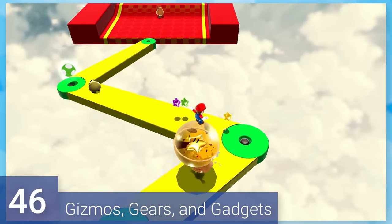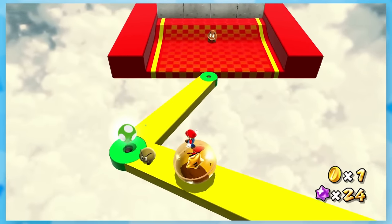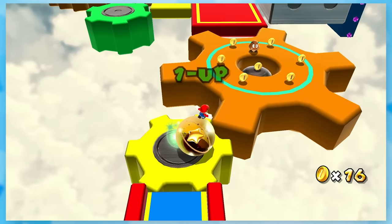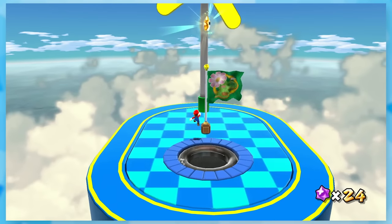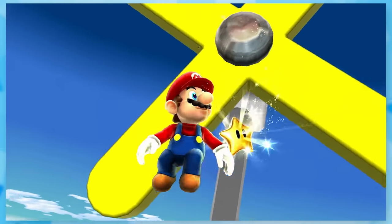46: Gizmo's Gears and Gadgets. It's ball rolling time, and the level is way tougher than that other one. There are Bob-ombs that can send you flying, narrow paths, gears that spin. It's a doozy. The hardest part is at the end, where you need to bounce on this tiny die without falling off. Thankfully, the motion controls are responsive enough where if you take your time, you can do this with a few attempts.